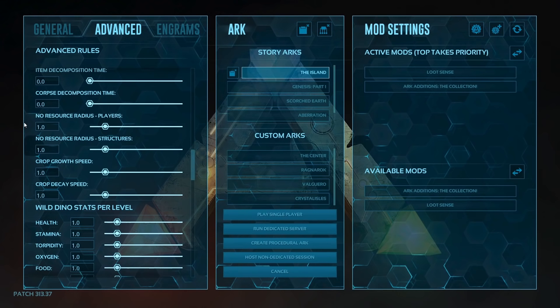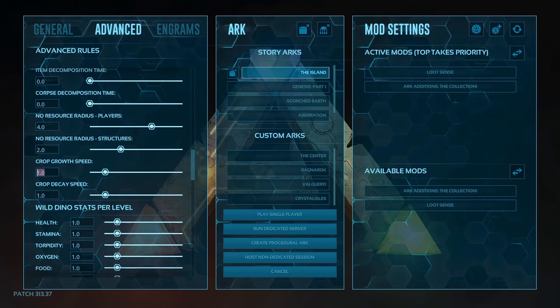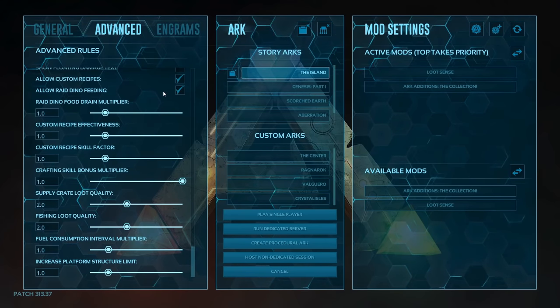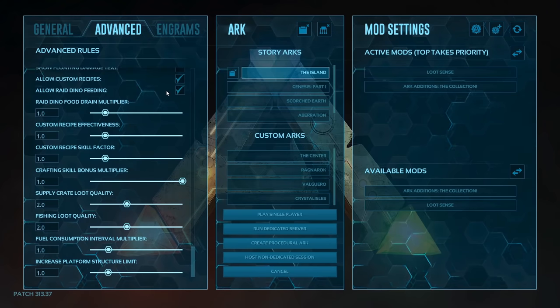No resource radius players and structures — this is just a slight bug fix. It ensures that no resources will spawn inside your buildings or right in front of your face. Set players to 4.0 and structures to 2.0. Crop growth speed — 2.0, which feels more in line with the other settings. Keep all stat multipliers at base value. Allow custom recipes — make sure this is checked, otherwise you won't be able to cook your favorite dish. Allow raid dino feeding — also enable. Unofficial raid dinos will die from hunger as they cannot be fed, to ensure no tribe can keep them forever; in single player though, if you tame one of these beasts you'll want to feed them and keep them. Supply crate loot quality and fishing loot quality — make sure these are 2.0.